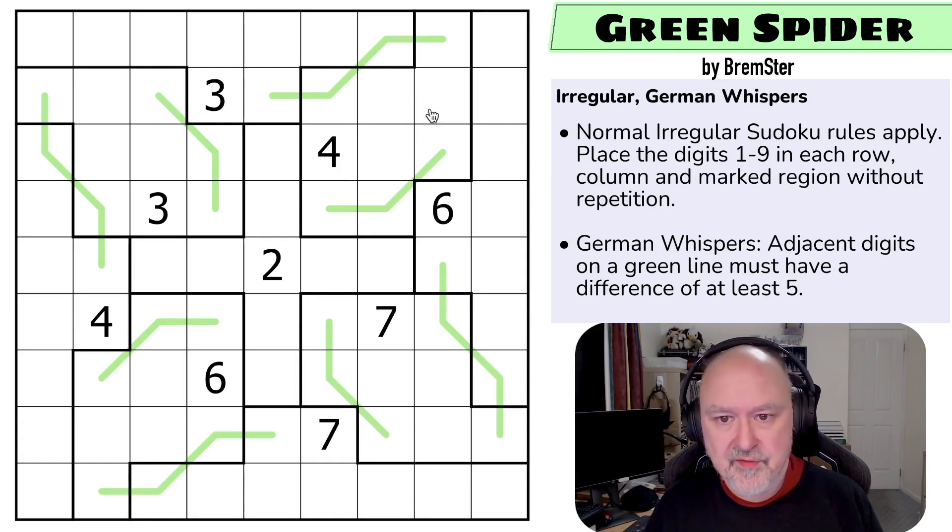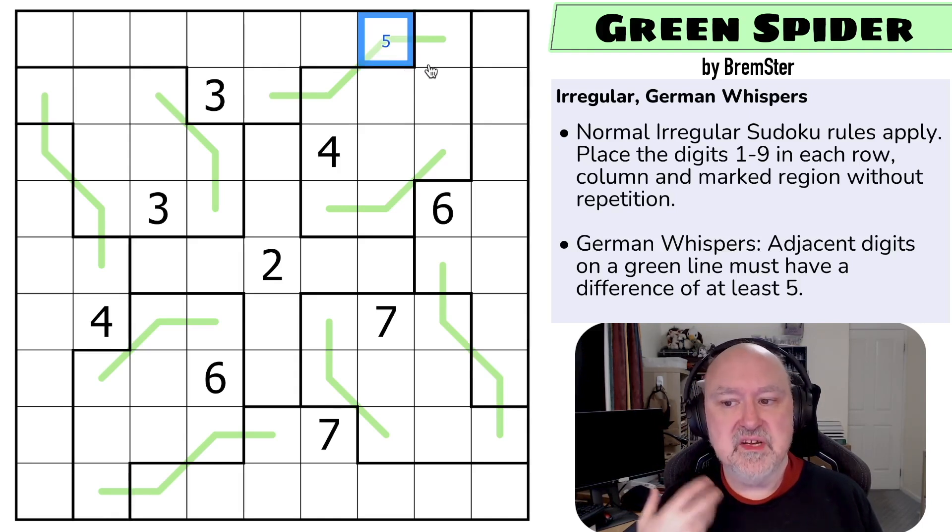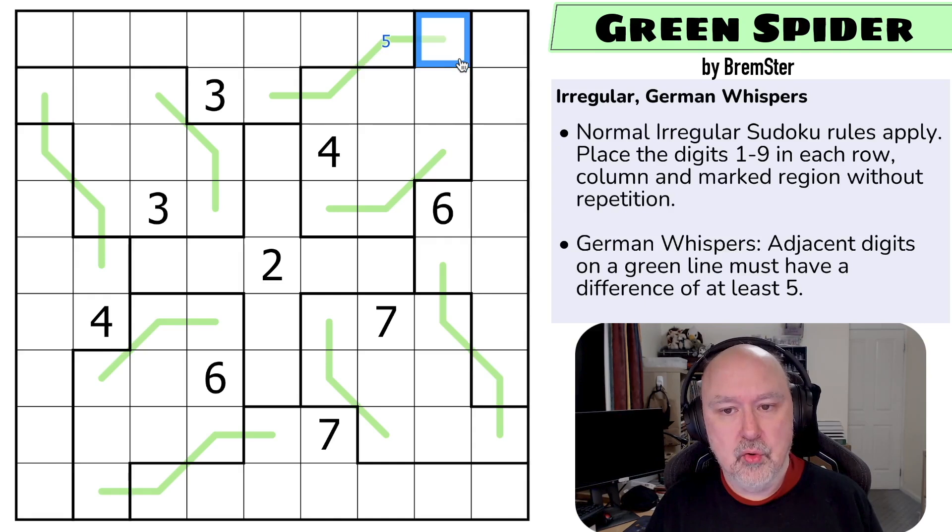Can you ever put a five on a German Whisper line? You can in the puzzle, but you can't on a line. Why? Because in order to have a difference of five, you either have to add or subtract five or more. If we add five or more to five, we'd end up at ten or higher, and if we subtract, we'd end up at zero or lower — non-valid Sudoku digits. So every digit on a green line must either be above five or below five. We call those polarities: high or low. You can't put two digits of the same polarity next to each other.